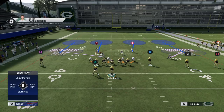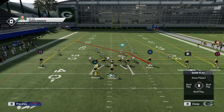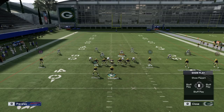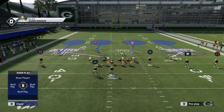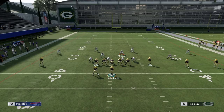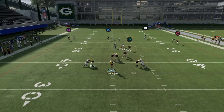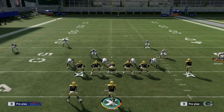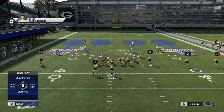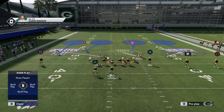Now one of the biggest and most pressing issues with palms — and I'm surprised it hasn't been fixed — is that the nickel corner, unless he's significantly faster than the number-two wide receiver, will get burned on simple streak routes down the field. He's slow to transition and he'll pretty much always get beat on a vertical. Whether you press him or back him way off, if they have the same speed he's still going to get burned.